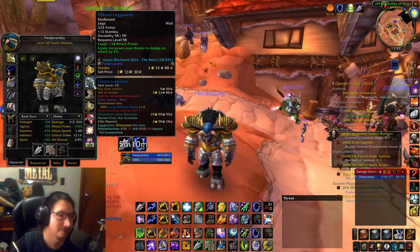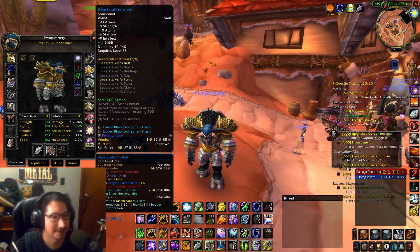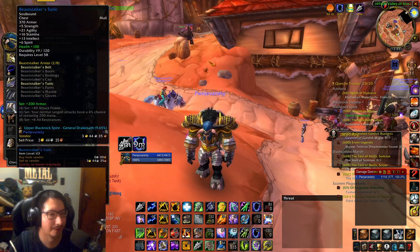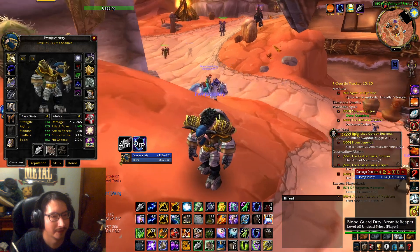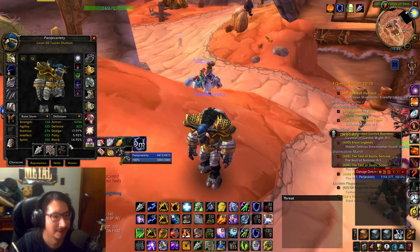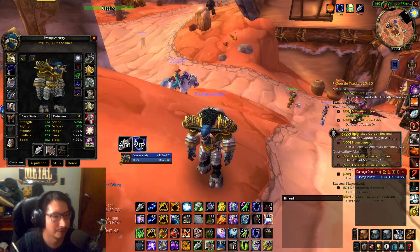Tristam's Leg Guards don't give you defense rating in this version — it's just 2% dodge. Beast Master stuff, still have the chest that I won from Bean. Royal Decorated Armor from Angerforge is definitely better because as Era Shaman Tank you want to be stacking stamina, since there's not exactly a lot of defense gear going around. We only got 323 defense compared to my SoD Shaman Tank that basically has 400 defense by now.